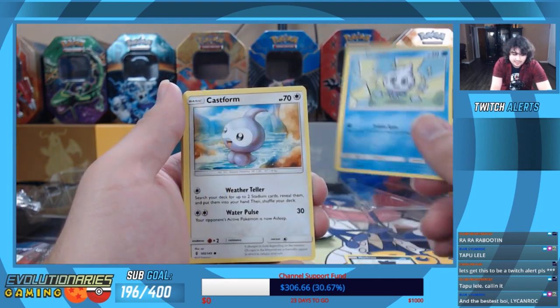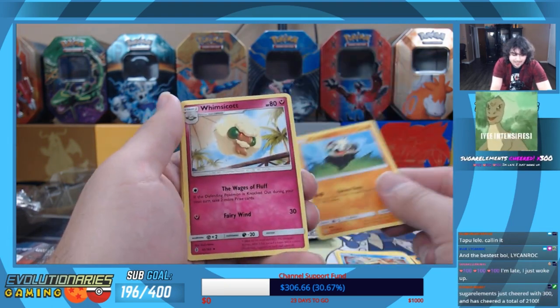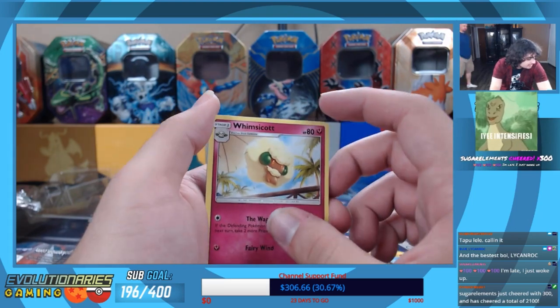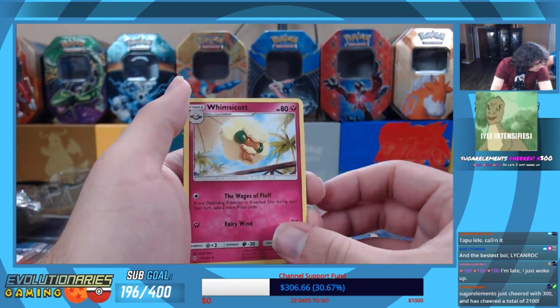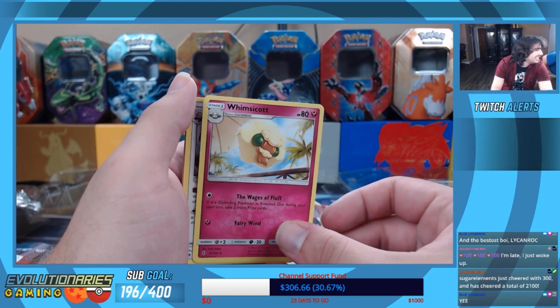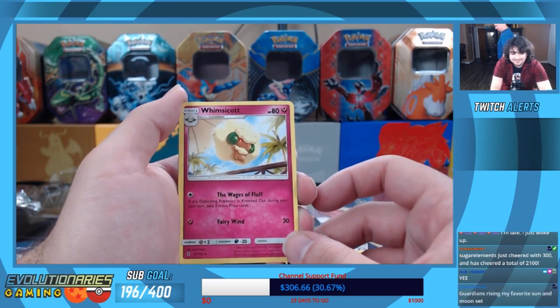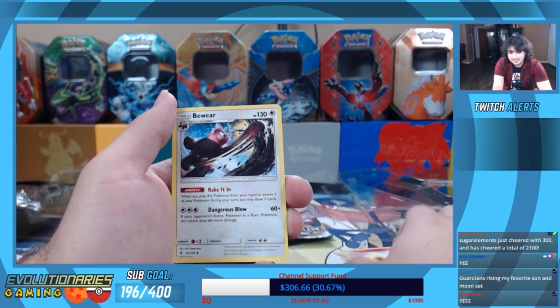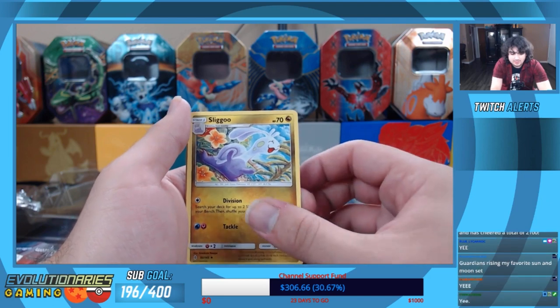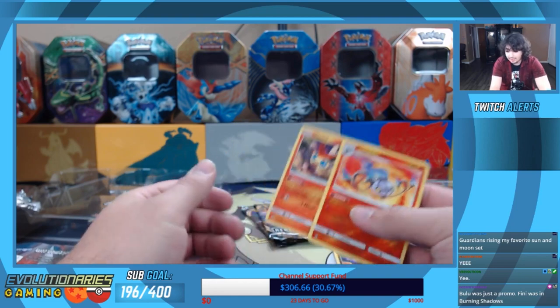So we've got Murkrow, Comfey, Castform, Snorunt, Pansear... I see something going on with that. We've got Wimpod, Bewear, Teenage Lukey — we have a reverse rare Chandelure and a big shiny holo!